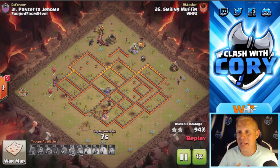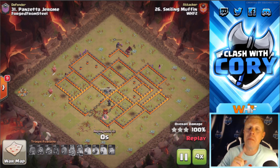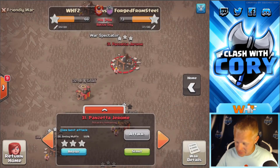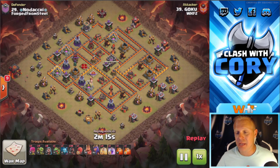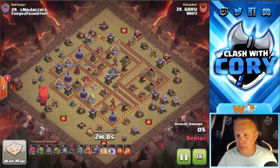That base is wrecked. Let me know in the comments below if you enjoy seeing attacks with 40 hogs as much as I do. I've got one more example of this — Suicide Blimp, sui heroes, mass hog attack. It's just a mass hog attack — definitely not a kill squad because you're not sending those heroes in with it. You're suying the blimp, suying the heroes, and throwing a ton of hogs at the base. Goku pulled off one of these as well, but he's only got 38 hogs.